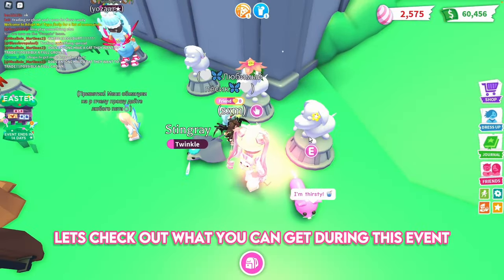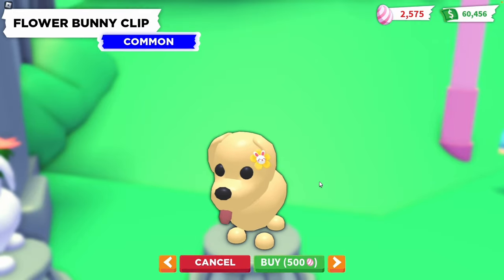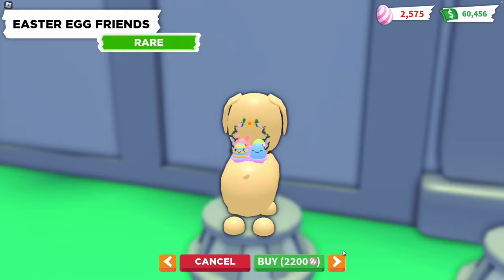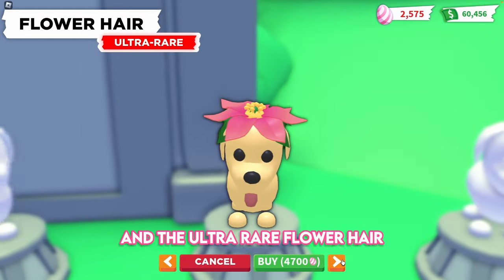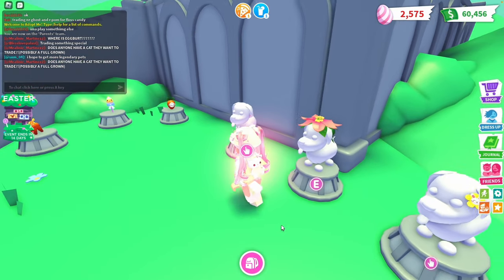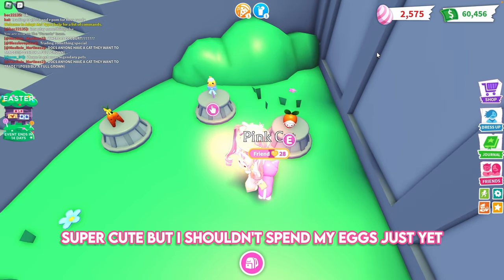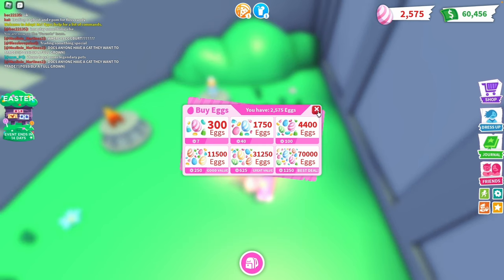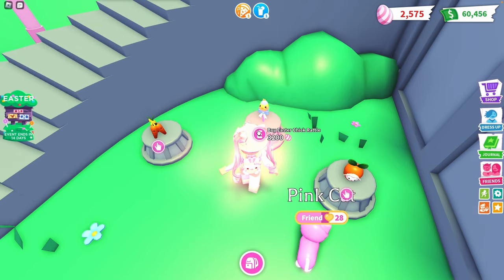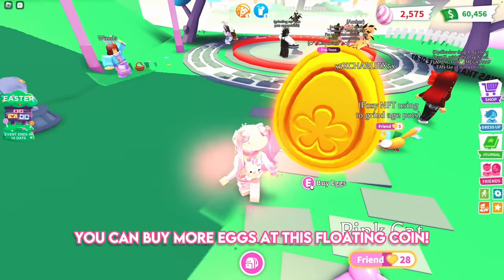Let's check out what you can get during this event: a common flower bunny clip, a rare Easter egg friend's back accessory, and the ultra rare flower hair — I think this one's super cute. Next items: a carrot lamb plush, an Easter chick rattle, and a carrot bushel. You can buy more eggs at this floating coin.